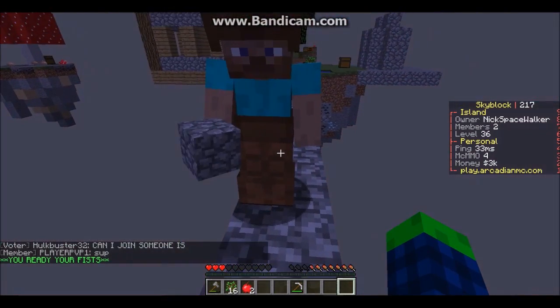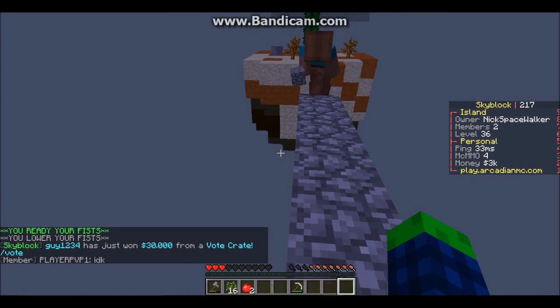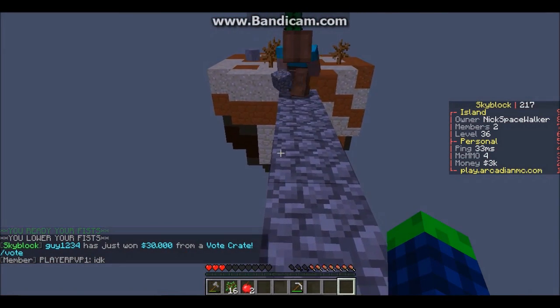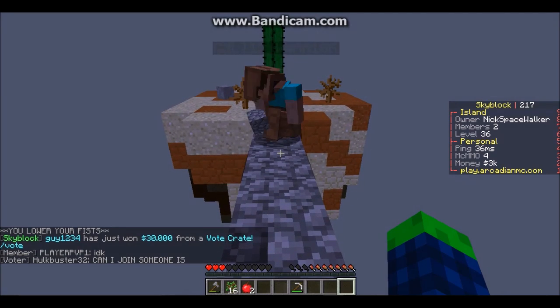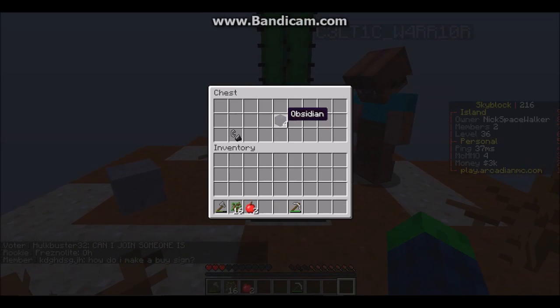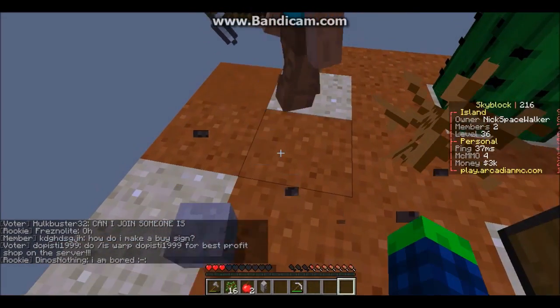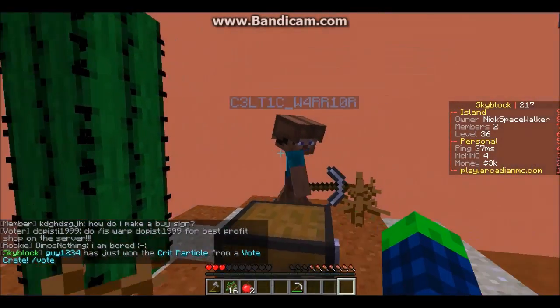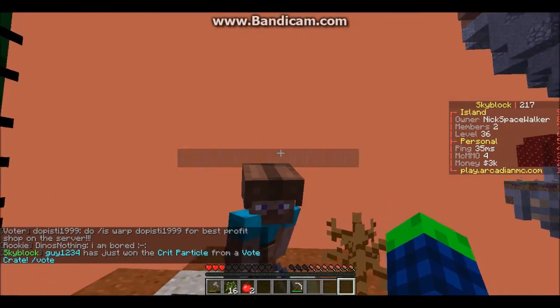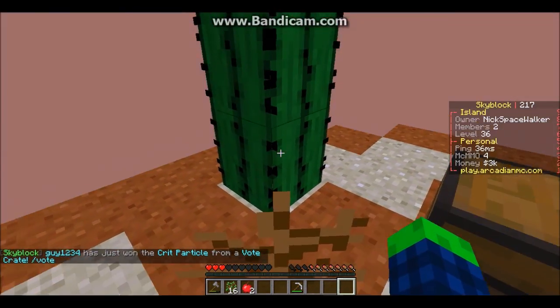Oh, I'm so close. There was a scooch round. What's in the chest? What's in the chest? Ooh, obsidian and flint and steel. That's a skeleton head. Ooh, cool.